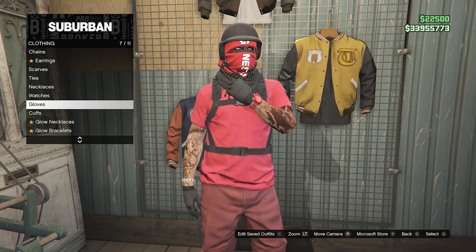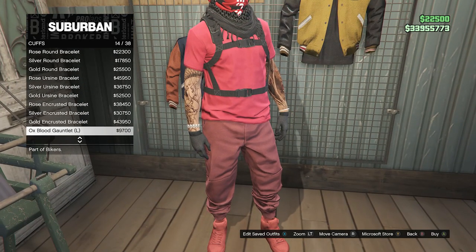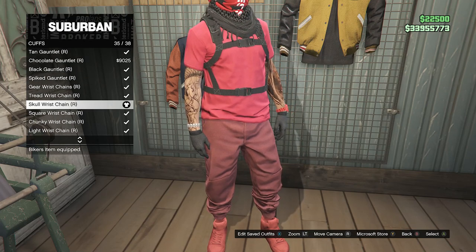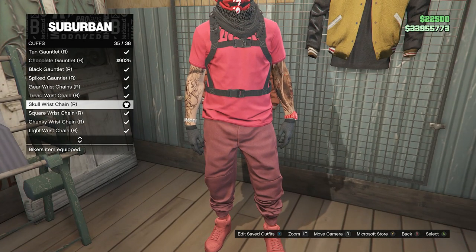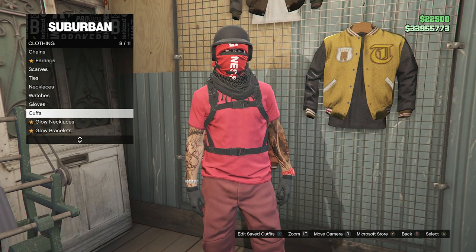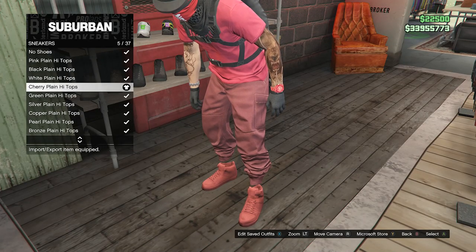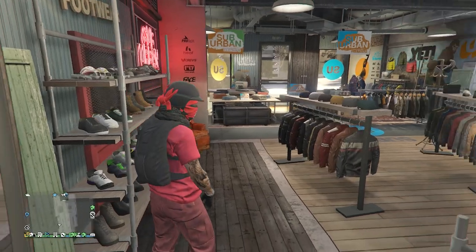After equipping the watch, back out, go to cuffs on slot 8, scroll down to slot 35 for your right arm, and equip the skull wrist chain on slot 35. That's all four accessories: the scarf, gloves, watch, and cuffs. Back out of accessories, go to shoes, navigate to sneakers on slot 2, and equip the cherry plain high tops on slot 5. Back out of shoes.